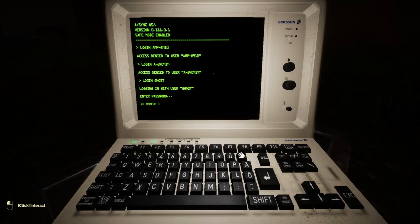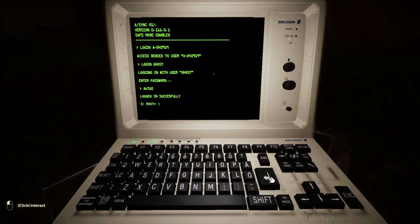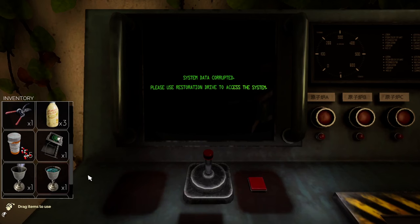Go to the computer and use the information to access it. You'll need to type out 'login' and the badge name — for me it was 'ghost'. Then you'll need to enter the password; the way to learn the password is shown on screen now. For me, my password was A6911. Then hit enter. Next, type out 'CD disk 01' and then type '-start backup'. This will cause information to download onto a floppy disk. Take the floppy disk and make your way back to the control panel in Sector 5.